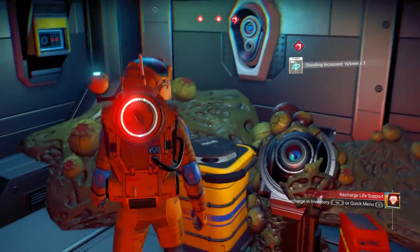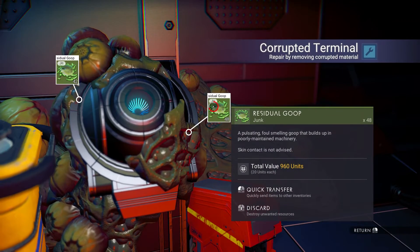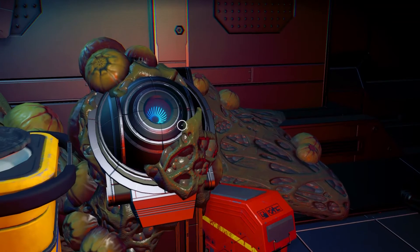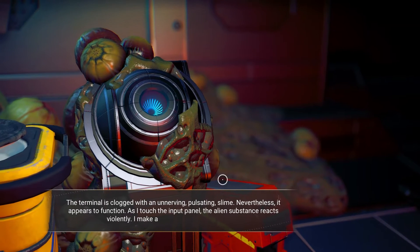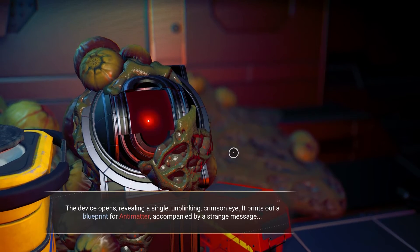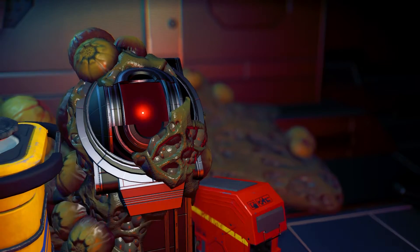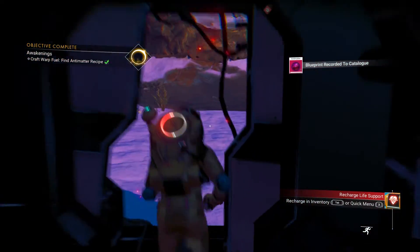This is the console you need to interact with. You can either discard the item by pressing the middle mouse scroll wheel button, or take it and sell it later. It doesn't have much use right now, so either way just interact with it. Now you have the blueprint for what you need to make the warp drive fuel.